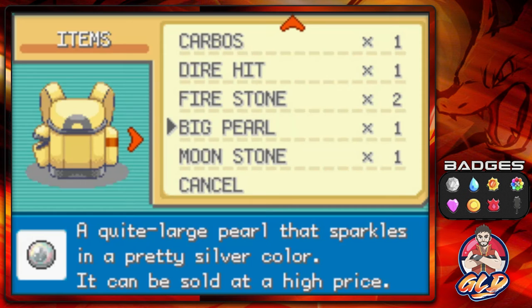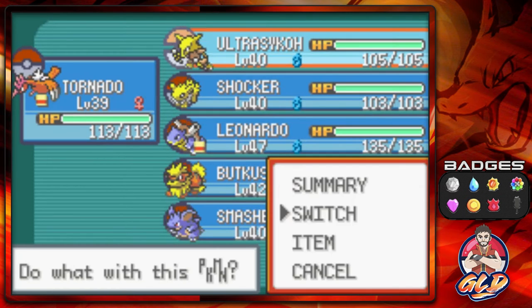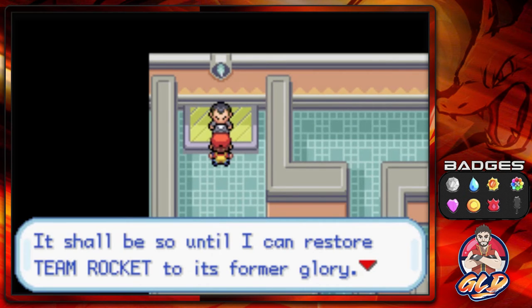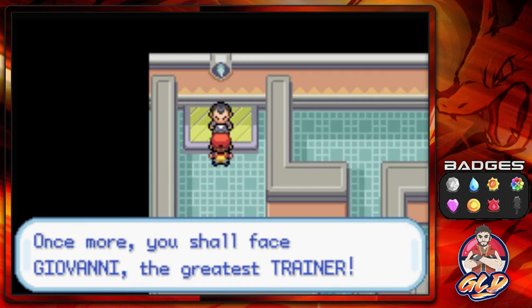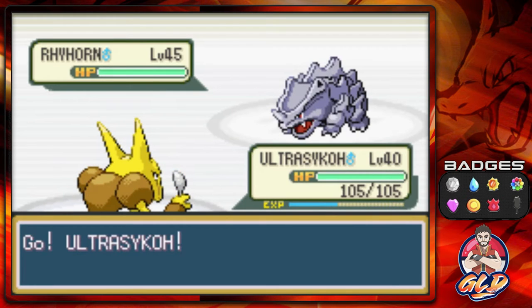Before moving on, healing up with hyper potions. We're gonna sweep with Ultra Psycho. The next trainer is none other than Giovanni himself! He says he'll restore Team Rocket to its former glory — this time he's not holding anything back. It's our final gym battle against Leader Giovanni, who has ground type Pokemon up around level 40.